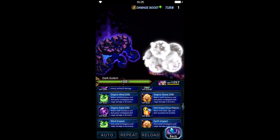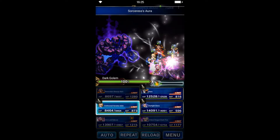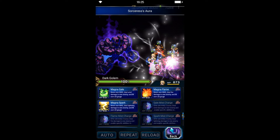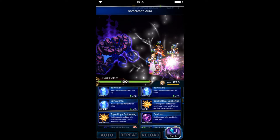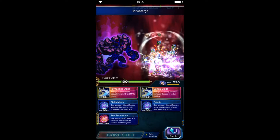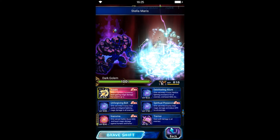Behemuda Fina will dual cast her elemental resistance buff and her cooldown. Princess Arche needs to apply a water resistance buff. Elena uses her cooldown, and Ibarra does her cooldown too.